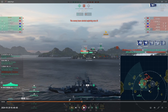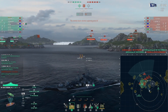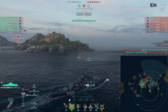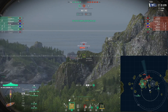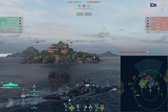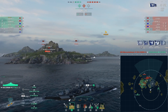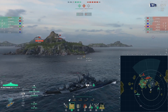Our Blyskawica did a nice job using his torpedoes to take out the enemy Scharnhorst that was coming in this way — so that's kind of a trade. But now our Helena is in a bad spot because he's got battleships on both sides of him, sitting in the middle of the cap. Then our Helena went down. A light cruiser in the middle of two battleships — there's no way to angle, no way to escape. He was just in trouble. So now we've lost two ships in that cap, even though we took it. The Blyskawica is taking the second cap.